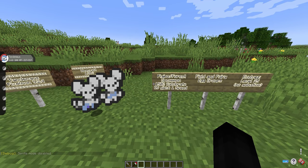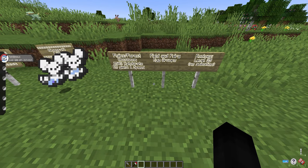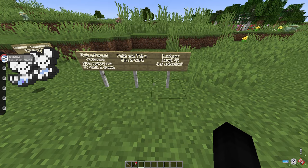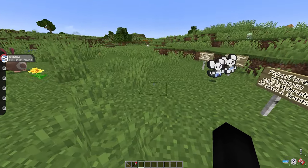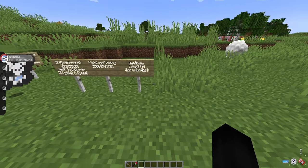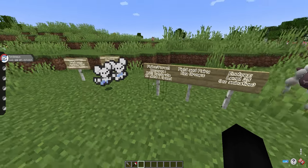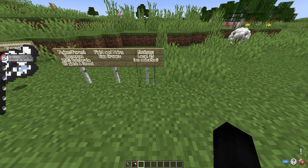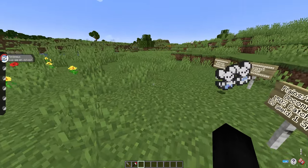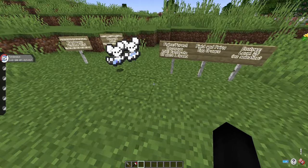It will spawn in the plains and forest biome at an uncommon rate. It will have a 150% catch rate and its EV yield will be one speed if defeated. It's part of the field and fairy egg groups and it evolves in battle into Maushold at level 25 with no animation. If you guys played Scarlet and Violet, you'll know this Pokémon does not naturally evolve with a full animation. It just secretly evolves — it adds a little extra mouse to the family. You have to be in battle, it hits level 25, and then after battle it should have another little mouse with it to make itself Maushold.